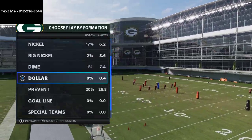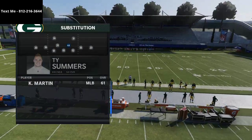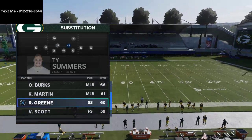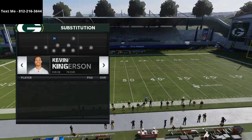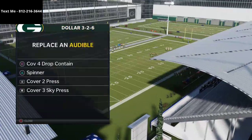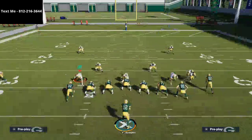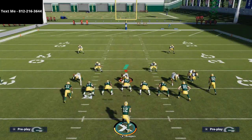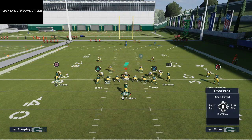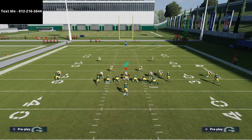All we're going to do on defense is sub in some safeties at these positions. Now we've got all of our fast guys on the field. The only adjustments I like to make on this play — I really like to run mesh. So I like to take both of these two guys, Jones and Tonian, and just put them on drag routes.